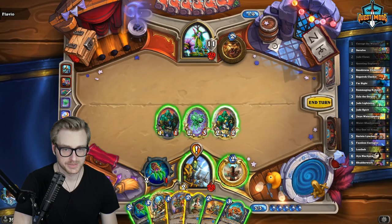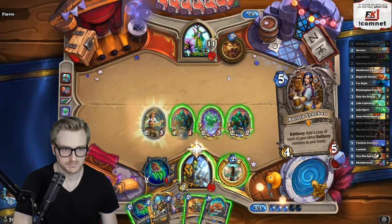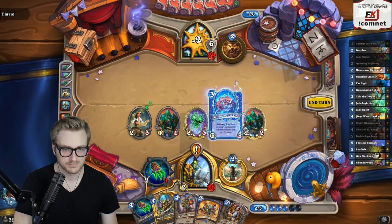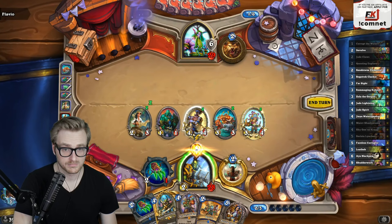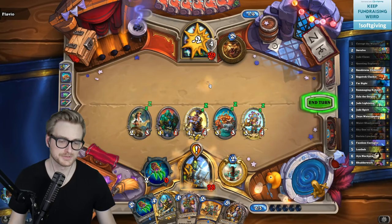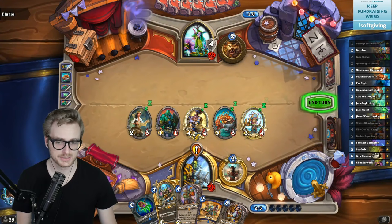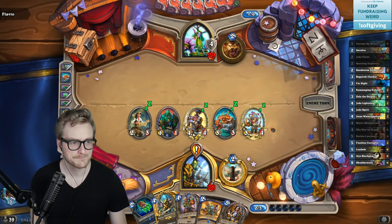Okay, that's a really good draw. Nice, also nice. I'm gonna punch because I do need to get this weapon rolling. Next turn is probably weapon plus something else for four mana.